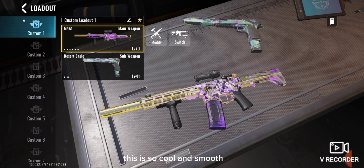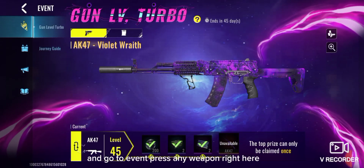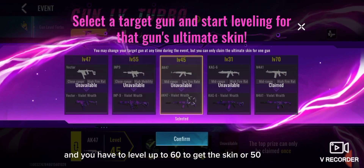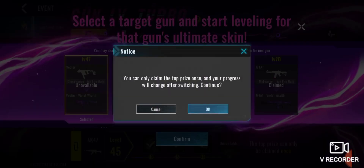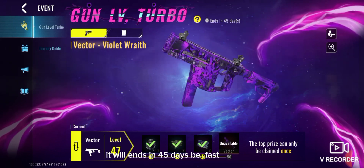This is so cool and smooth. Go to event, press any weapon right here. You have to level up to 60 to get the skin, or 50. It will end in 45 days, so be fast.